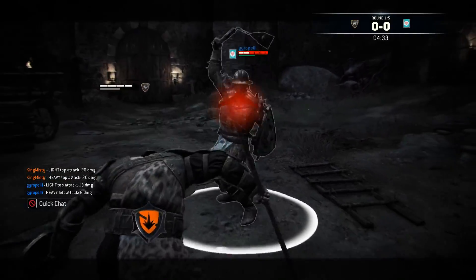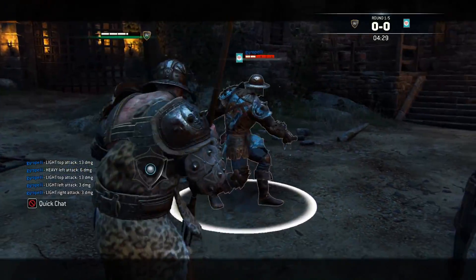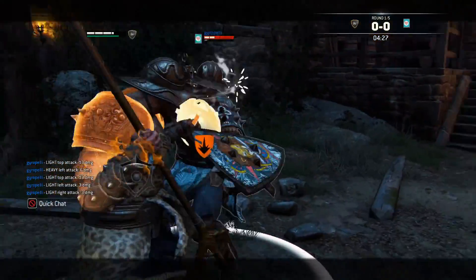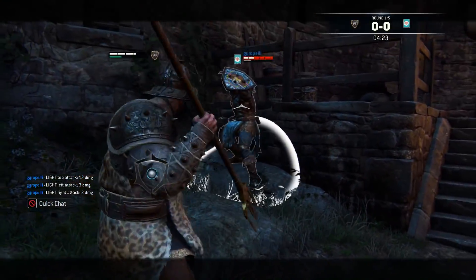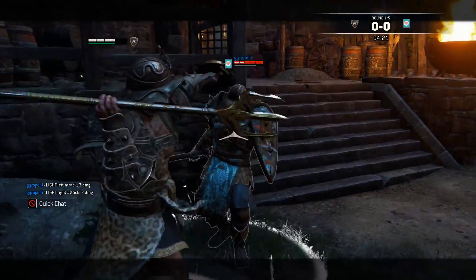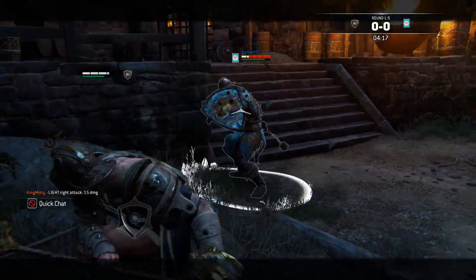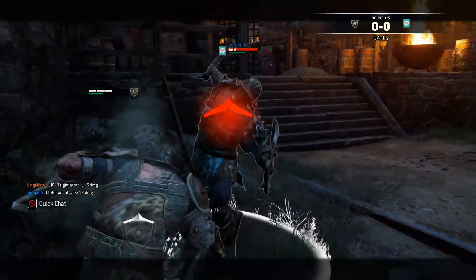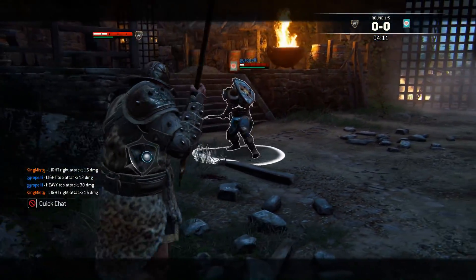I'm gonna try and go for a deflect here just to look cool. Okay, he's out of stamina — let's see if we can pressure him. Oh okay, I missed on that really bad — excuse that. Okay let's try for a deflect right here. Oh my god, we're gonna keep trying — I think we can do it.